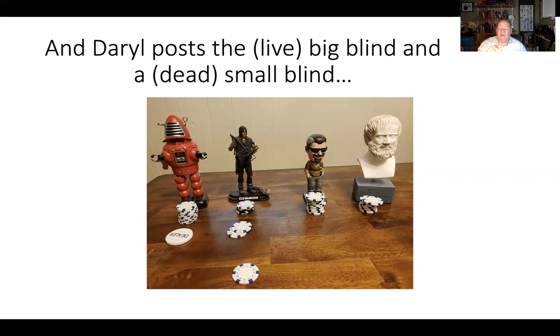Then he posts $1 as the small blind. The big blind is live and the small blind is dead — you don't have to worry about the terminology too much. Basically, the $2 is going right in front of Daryl and anybody who wants to play in this hand is going to have to either match or raise those $2. The $1 that Daryl put out for the small blind goes to the center of the table as part of the pot, but it's not part of the bet amount you need to match. So it functions just like a regular big blind.